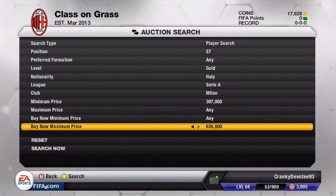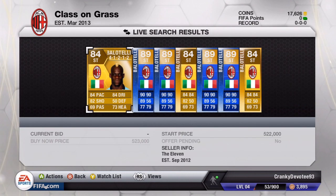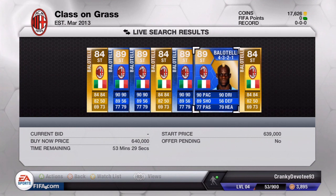After that we went to the market to check the cheapest Balotelli. I honestly thought he would be around 1 million coins because those stats are ridiculous - 90 pace, 90 dribbling, 89 shooting, it's just ridiculous. But there he is, and you can see he sells for around 640,000 coins - cheaper than I thought he would be. Anyway guys, if you enjoyed this episode please leave a like and subscribe if you haven't already. Talk to you next time, peace.